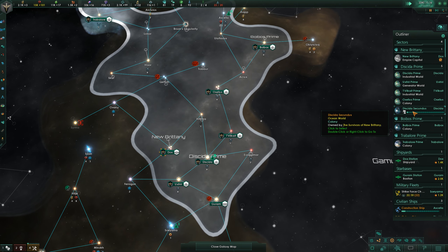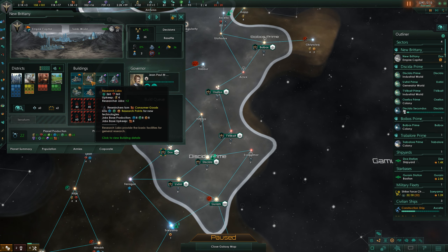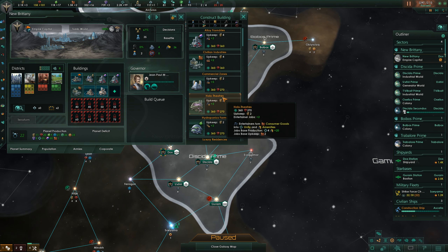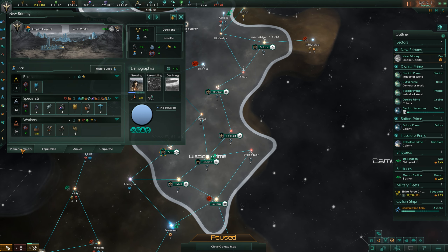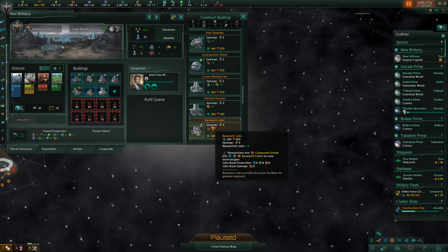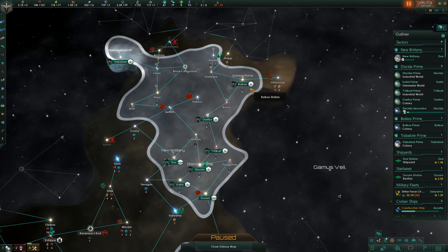We already have a colony ship going over there and we'll just let it sit there until we find another system to colonize — not going to be that big of a deal. We're getting another planet: Dissidia or Dissidia Secundus. Our capital has a building slot available; it's getting very big actually. Alloy foundries, research labs — I'm kind of tempted to do another research lab of some sort, because obviously more research is kind of always better. How's our happiness? Pretty happy overall. I'm feeling the research lab. They do use up consumer goods — we'll have to get some more consumer goods somewhere, but I feel like just as much research as possible in our capital is probably going to be good.